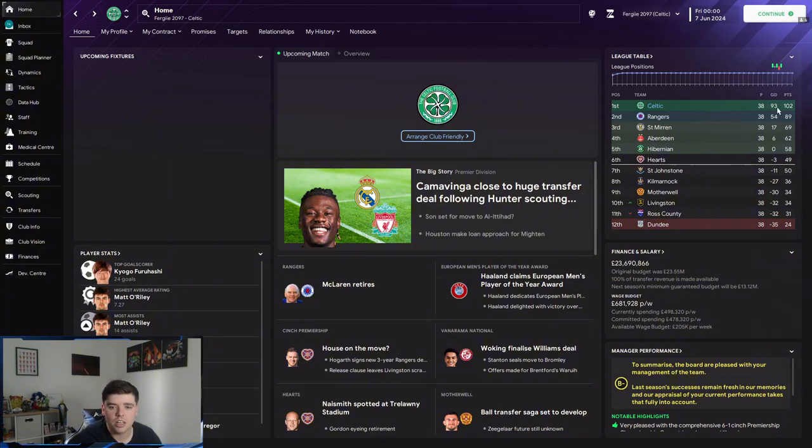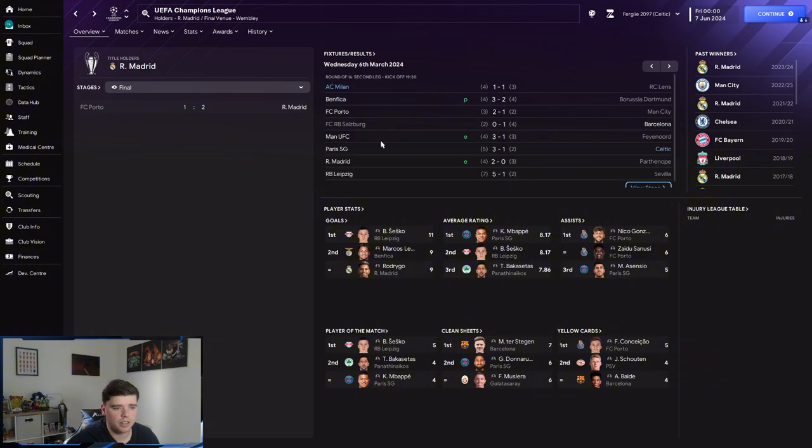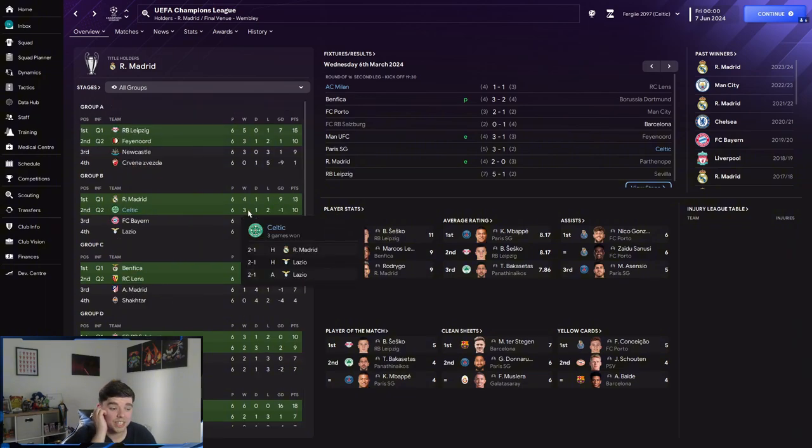Celtic absolutely ran away with the league — 102 points, 93 goal difference. They made it through the Champions League group stage, knocking out Bayern Munich and qualifying alongside Real Madrid in second place. AC Milan also knocked out Arsenal, and Celtic beat Real Madrid 2-1. Real Madrid ultimately won the Champions League, while Celtic faced PSG in the round of 16, which was a tough draw.